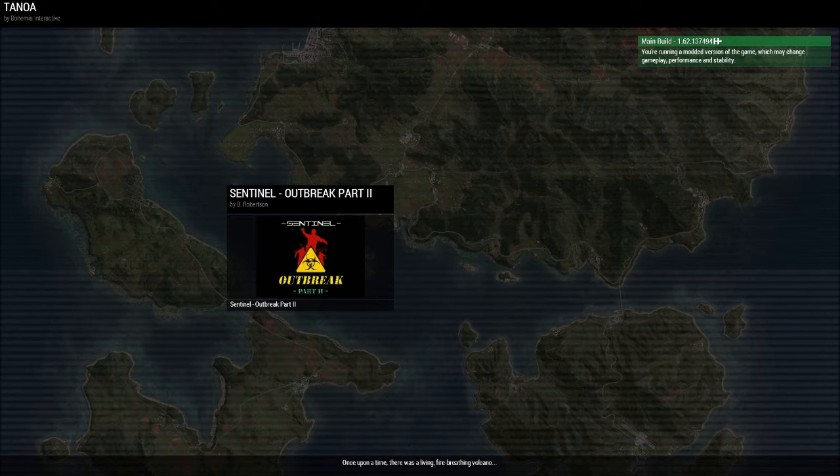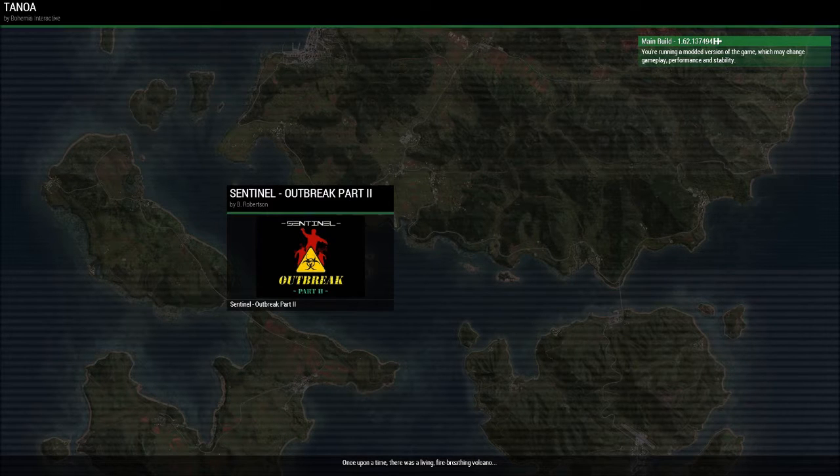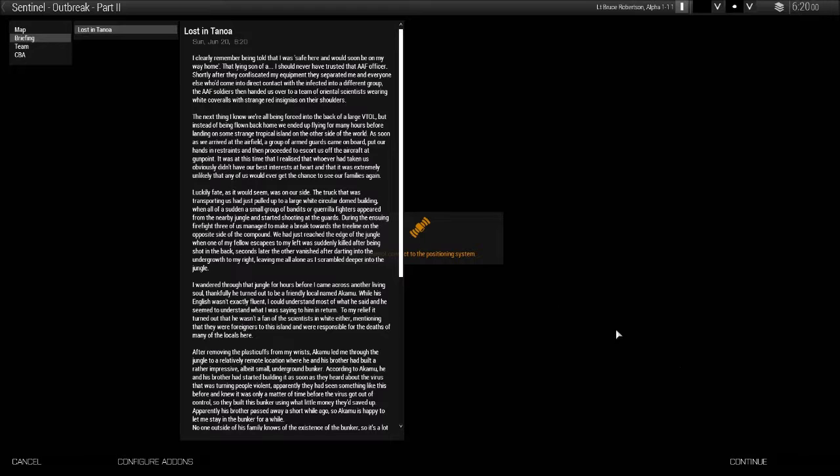Ladies and gentlemen, this is Robertson, also known as Baraban. This is just a quick video tonight regarding my Sentinel Outbreak Part 2 scenario for Arma 3, and it's to show two things. The first is that it is possible for you to outmaneuver the infected and reach a vehicle before they kill you, and second, it's to prove that the game does run relatively smoothly with this scenario loaded and that there shouldn't be any graphical glitches or problems.